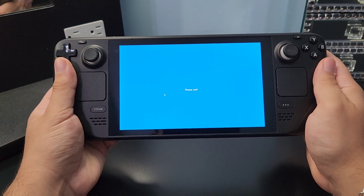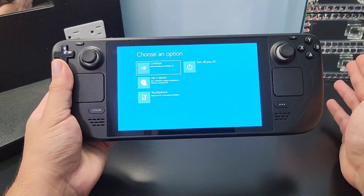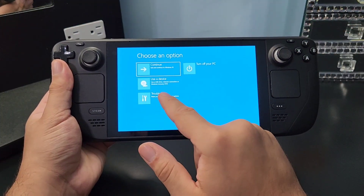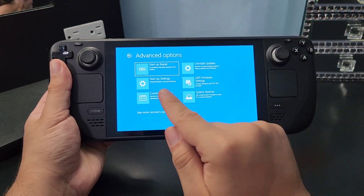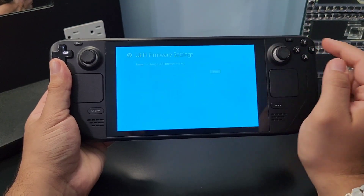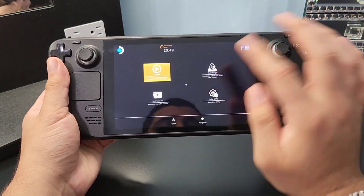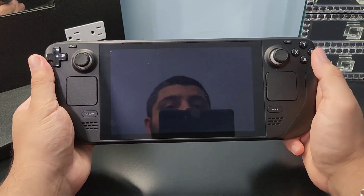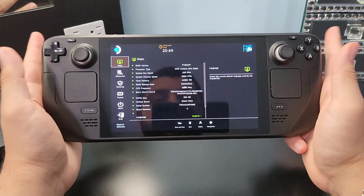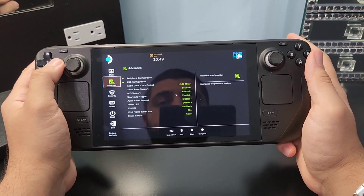Wait for it to load — this will take a few seconds. After it's loaded, go to Troubleshoot. In Troubleshoot, find Advanced Options, and to get to the boot menu you need to go to UEFI Firmware Settings. After the Steam Deck has booted up, navigate using the D-pad, open that option, wait for it to load, then go to the Advanced tab on the left.